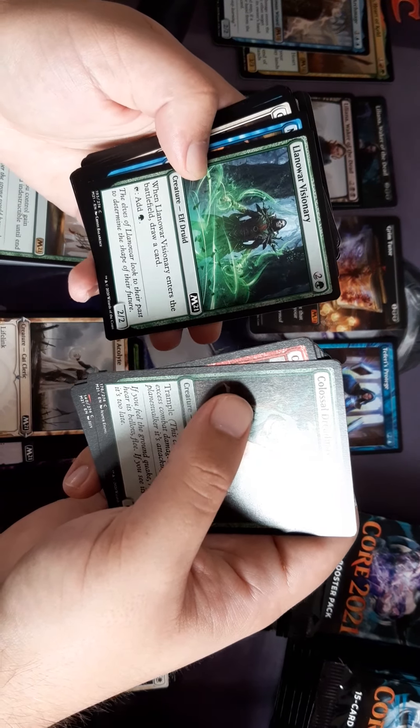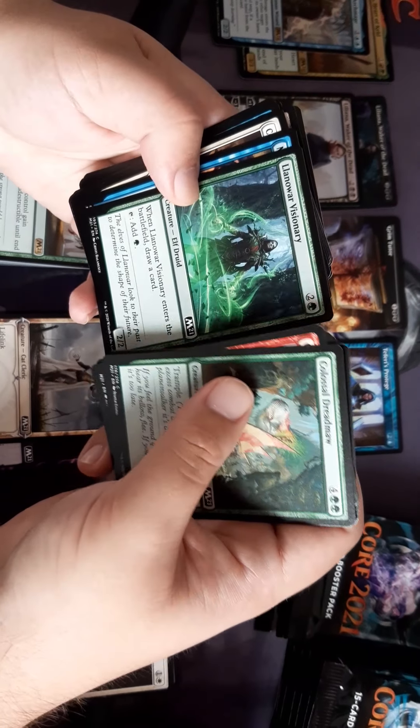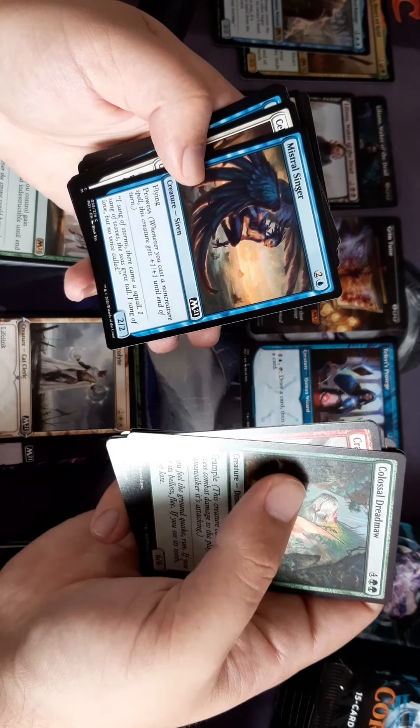It's the Llanowar Visionary — it gets mana, which a lot of people like. Flying prowess.